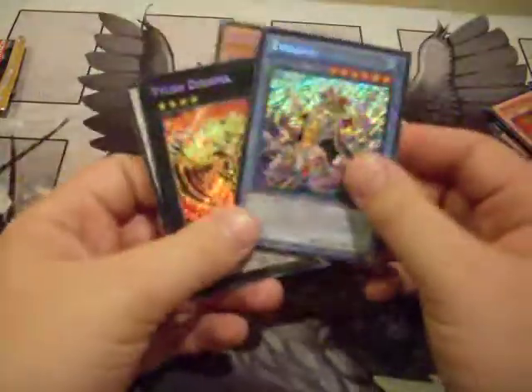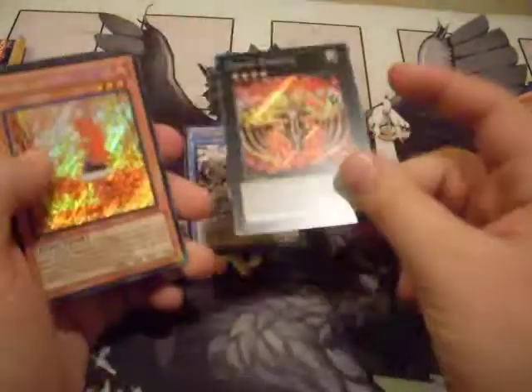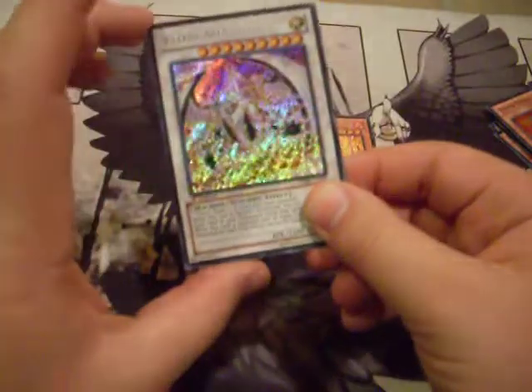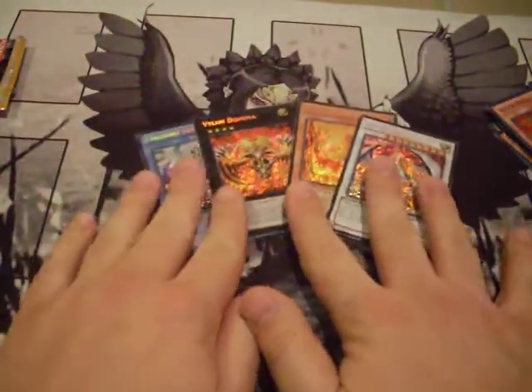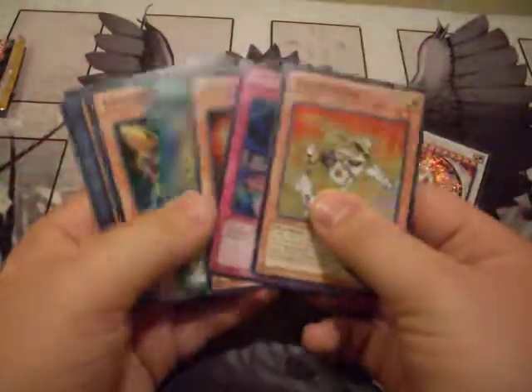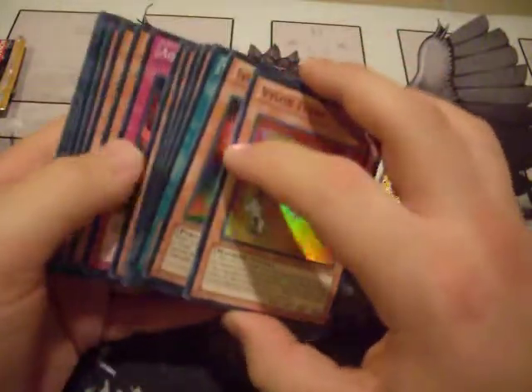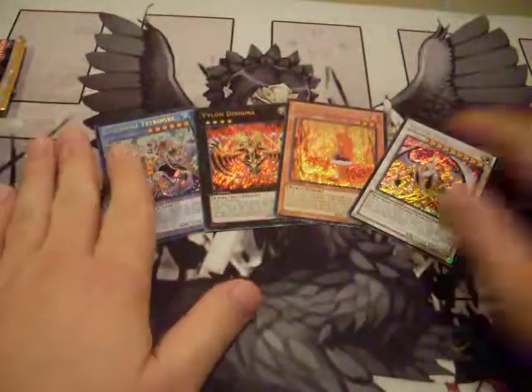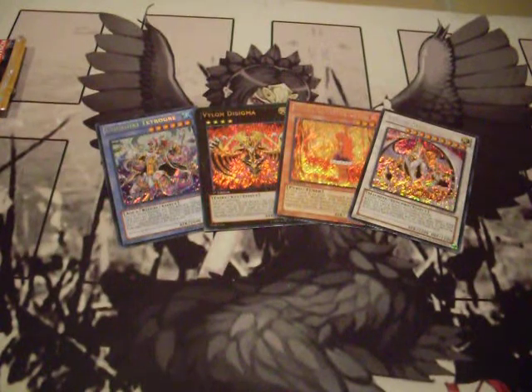Pulled pretty decently overall — Tetroger is essentially Gust Kraken but a little different, Disigma is really good, Laval Lakeside Lady is pretty good, and Alpha is okay but he looks cool. Let me know what you think in the comments, like and subscribe, and there will be more videos up today — I have a couple planned and a couple from Joey's camera still to get up. This is 16 caliber for team EDM signing out.